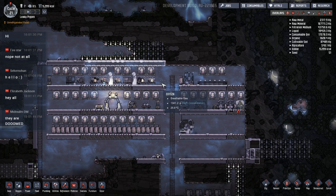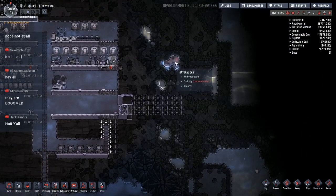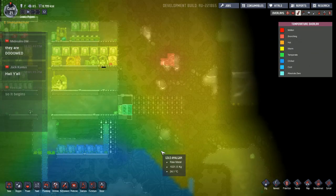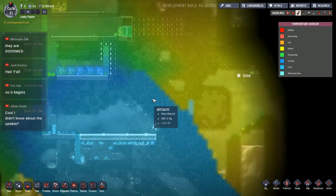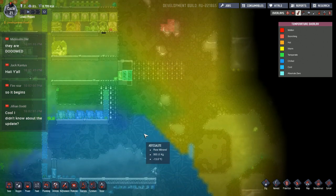What I thought I'd do today, since this is the last time with this colony, is play around with this natural gas geyser that's down here. We'll build a little power setup, somewhere down in this region. I was going to say we could benefit from the cold that's here, but actually with this abyssalite it's keeping the temperatures pretty well separated. We might have to dig into that a bit to get some cold to spread out so we can take advantage of it.